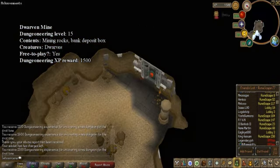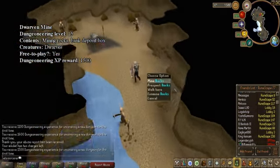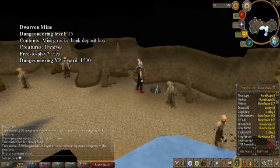Dwarven Mines. This dungeon is only filled with dwarves and silver ores. However, there is a bank deposit, so banking ores would be almost like living rock caverns.